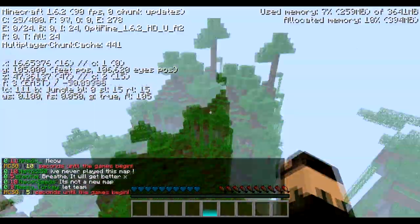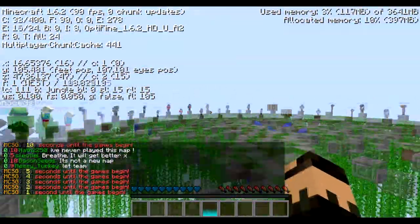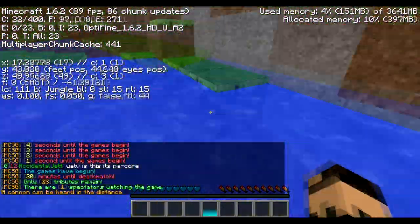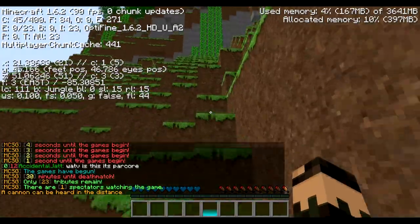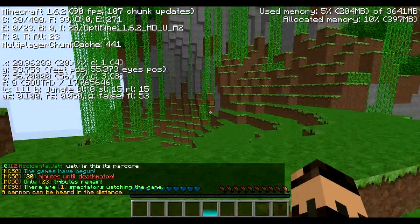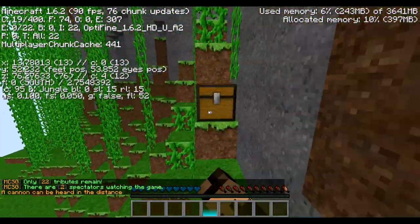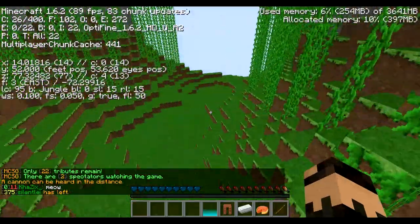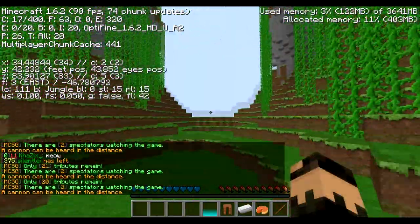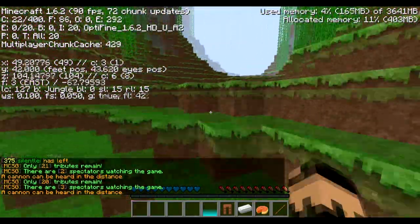So what you want to do at the very start is you want to head southeast, which conveniently I'm already on that side. I'm just going to jump down into the water here, not on the land, and then you just want to head up this cliff. There's a tier 1 right here, which is pretty convenient just to get a weapon. Unfortunately I didn't have a weapon, but usually it would help to kill anyone else who tries to follow you. So I'm just going to keep on running southeast down here.